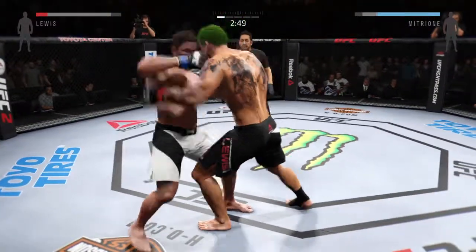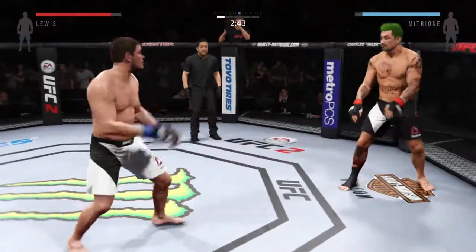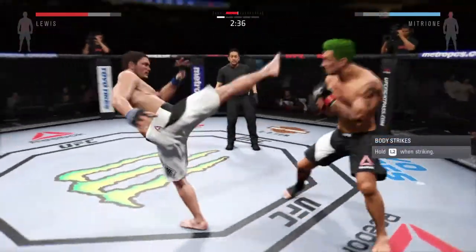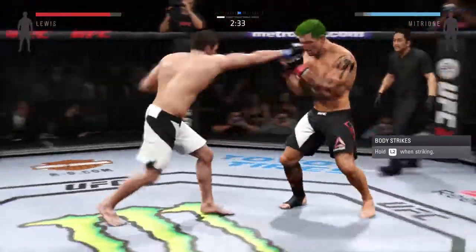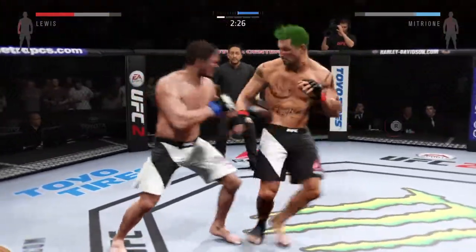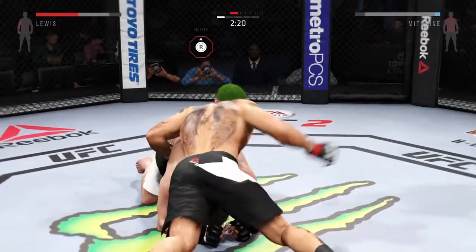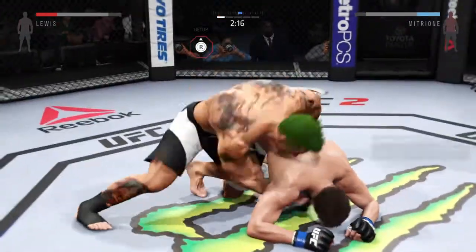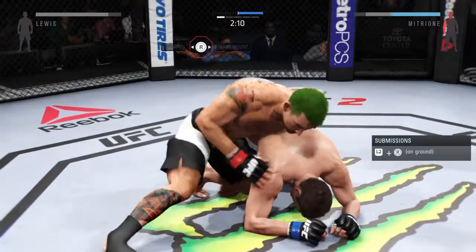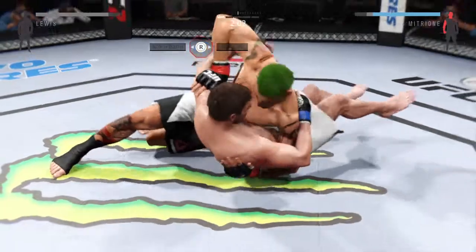Now they're in a clinch. They split. Inside leg kick by Mitrione. Good shots here. Straight punch gets through. The flying knee. There's a nice knee to the body, trying to grab the leg — and he does. He's looking to take the back. Huge right hand. Big ground and pound. Big right hand, he locked him with that right hand. Side control, nicely done.